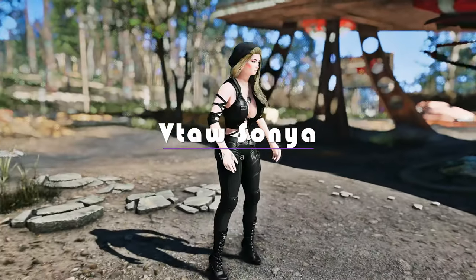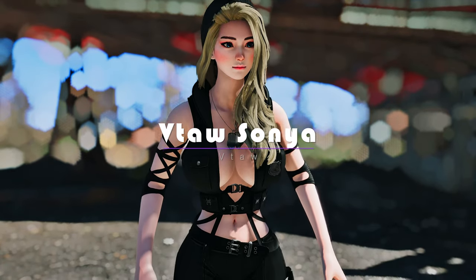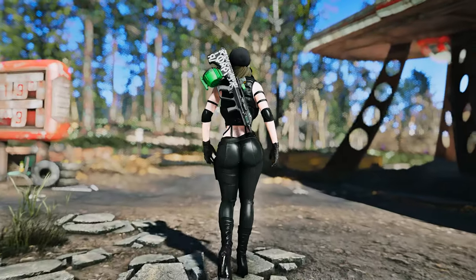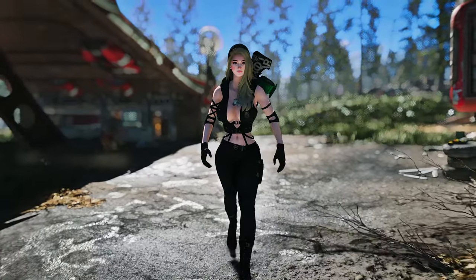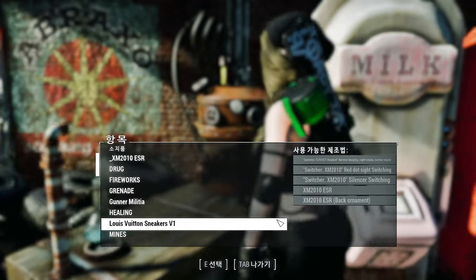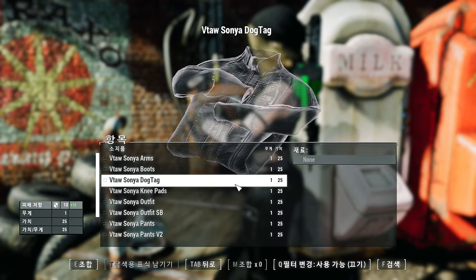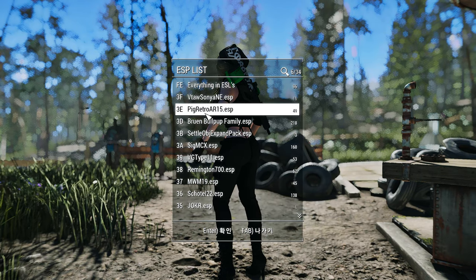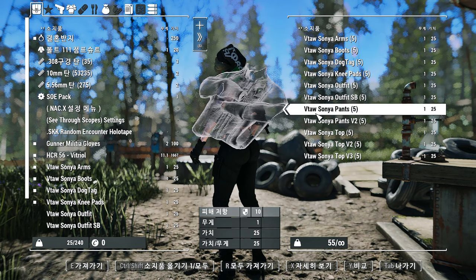Introducing the Vita Sonja mod, a fantastic addition to your Fallout 4 wardrobe. With this mod, you can now don the iconic outfit of Sonja Blade, a renowned character from the Mortal Kombat series. Crafting this stylish outfit is a breeze — simply head to the chemistry station in your settlement and look for the category labeled Vita Sonja. There you'll find all the necessary materials and components to create this remarkable attire. Whether you prefer to craft it yourself or obtain it through the in-game ESP Explorer, the choice is yours.